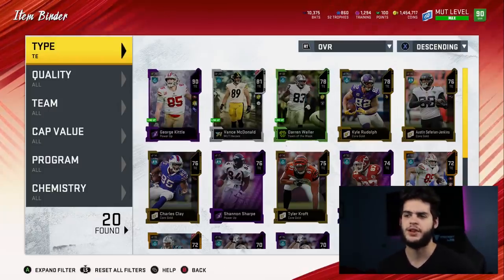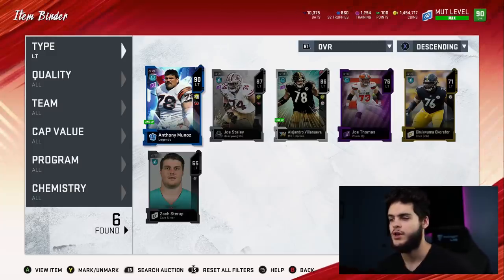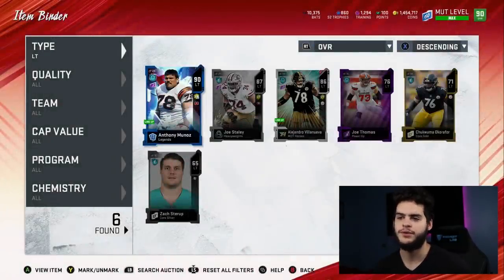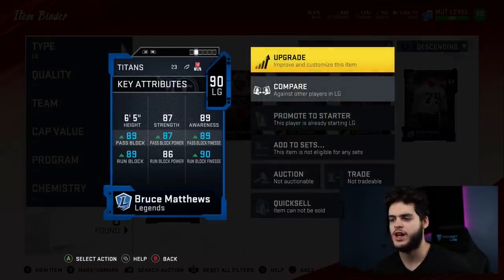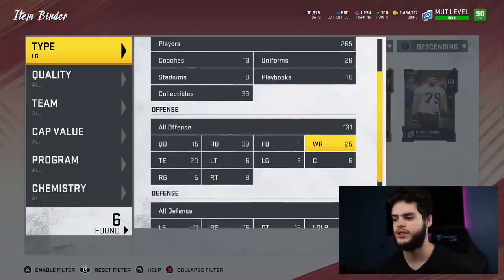At left tackle we got Anthony Muñoz — that is a new pickup. Solid left tackle, I don't plan to change him anytime soon; he has top-tier stats for the time being. If they ever drop a new left tackle I'll pick him up, but for now Muñoz is cheap enough. At left guard we got Bruce Matthews, a solid guy who can pass and run block. If they drop a new left guard I'll pick him up but I don't really see any need to change that right now.